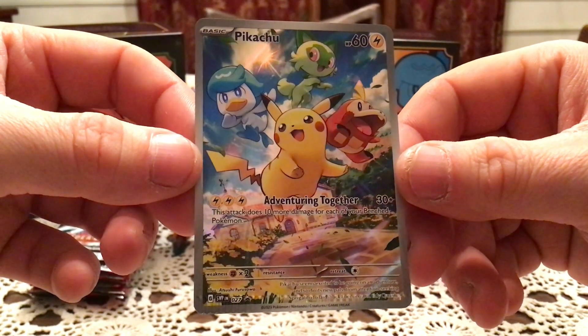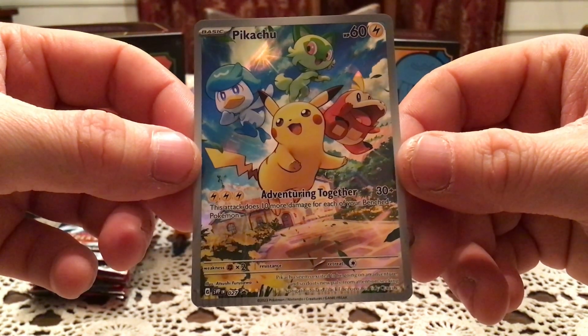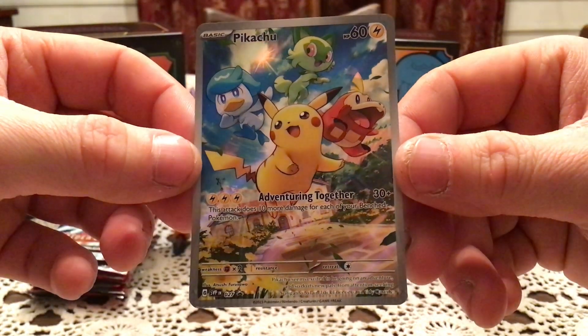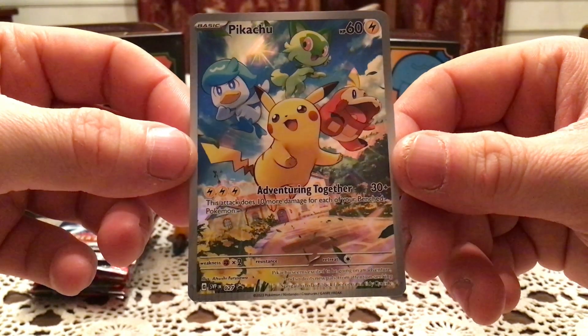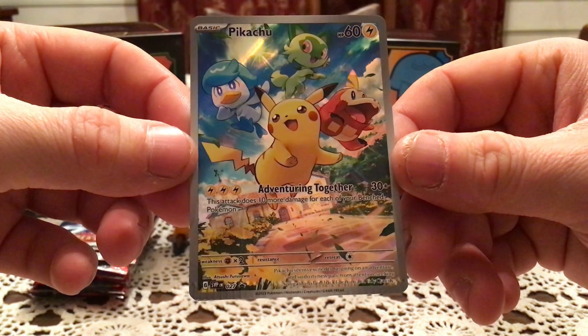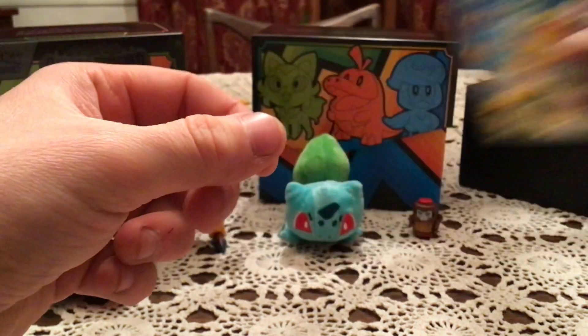That is a very nice-looking promo. Fantastic artwork. If you do it like this, it almost looks like the sun's got some light down. Because you can see the shine moving there, to the right, to the left. If you put it here, I do think it kind of works with the sun beaming down. So a very nice promo there.